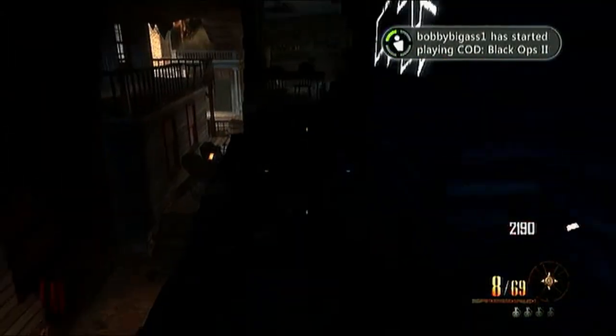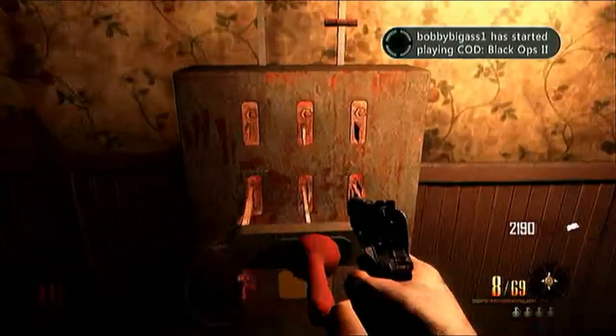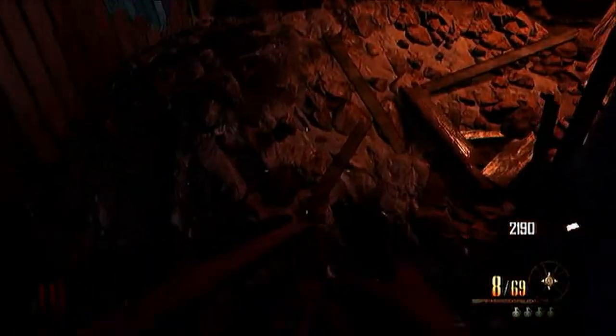You're gonna go to the saloon, go to the top floor, unlock the furniture, and then jump across to the power room — it should have a big arrow with a little electricity kind of thing. Hit the electric power, or turn on the power if you haven't.